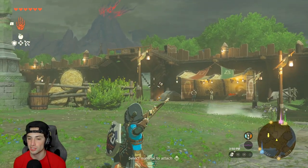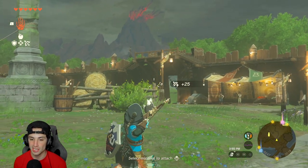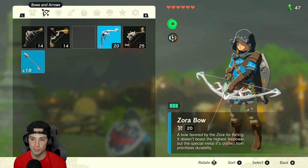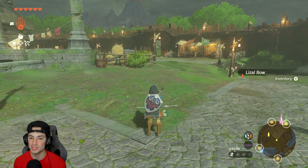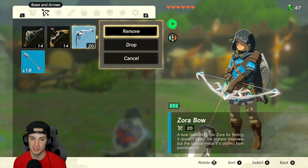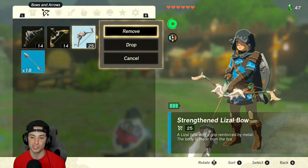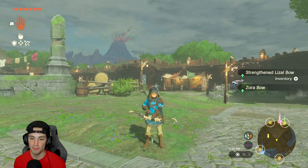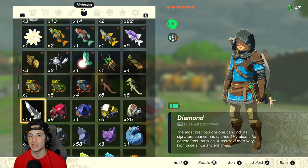Sometimes I feel like it doesn't work even when I do it perfectly, but it's all good. We're gonna attach the bow, hit B, hit plus, drop this one, equip the new one, plus-plus. Third time's the charm — we have 13 diamonds, cancel, drop this one, pick up new bow, plus-plus, it's on that end. Drop this bow, equip the new one, hit B, turn around, pick up everything — and we have 14 diamonds. There it is!